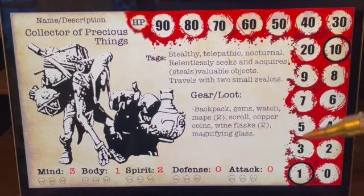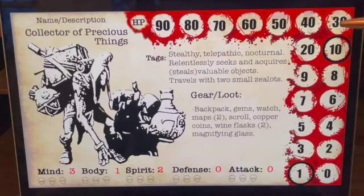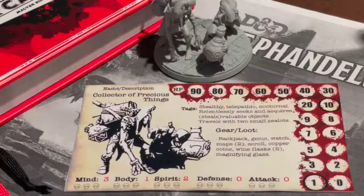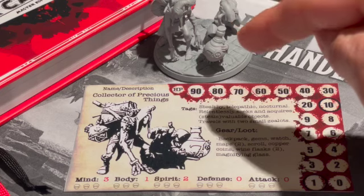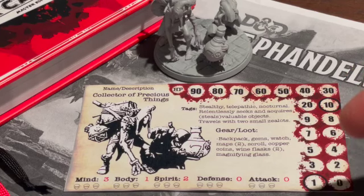The hit point track came out of Portals of Pangea, which didn't kick on Kickstarter, but I was still able to use this hit point track and other things. If you pay attention, there's a black ring around the 10 and a black ring around the one — that's because this particular character has 11 hit points. At the table, I always just have my mini set aside and the card. I never play with the minis — they're just too big, but they add visual appeal. The main thing is to work off the card.